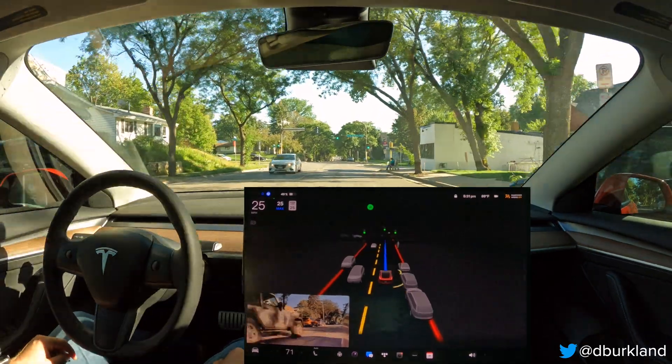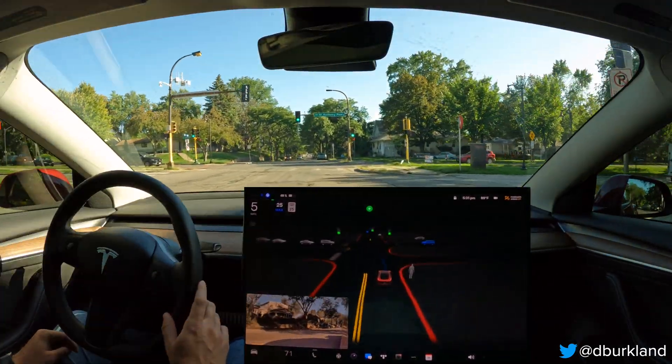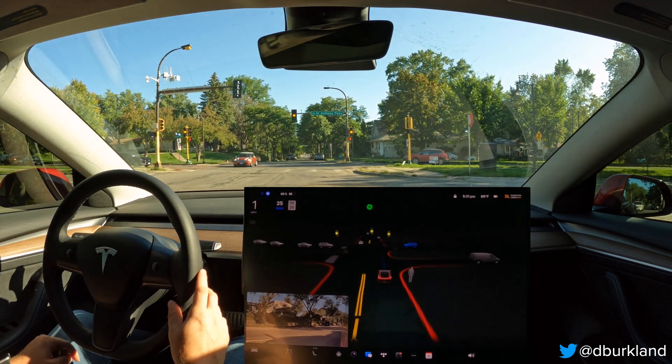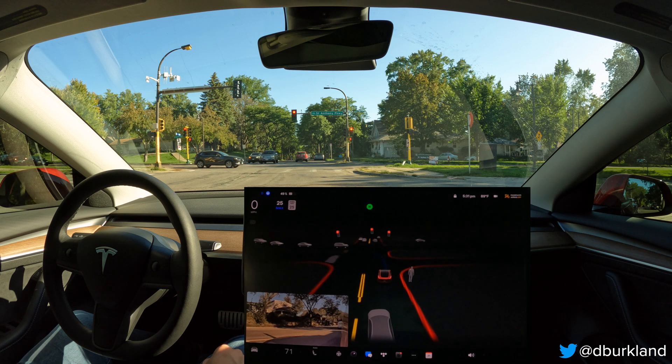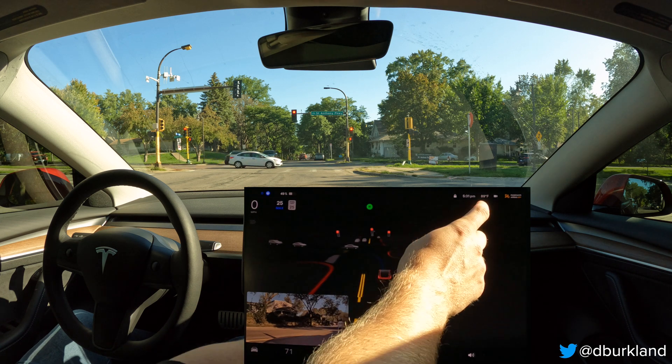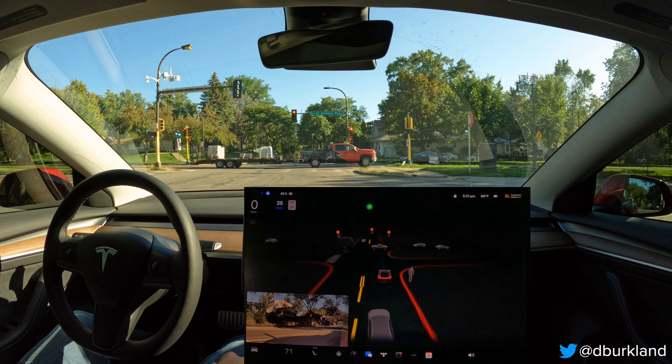We've got a Mini Cooper coming up. It looks like we're stopping at the line — not liking where this is going. Now we've kind of screwed ourselves here. We have aligned ourselves to the right even though we're making a left-hand turn. This is super confusing. I'm going to report that. I'm ready to take over any second, but if I was behind me right now I'd be a little confused at what this car is doing because of how we're aligned.